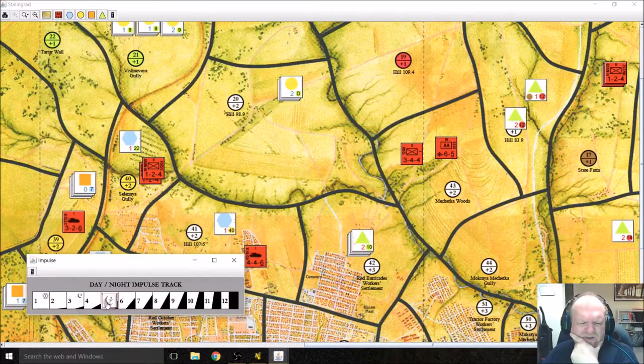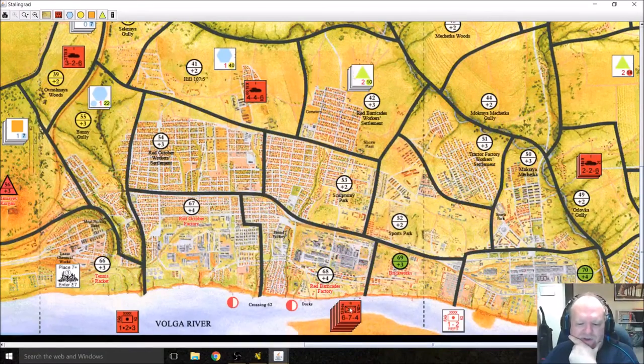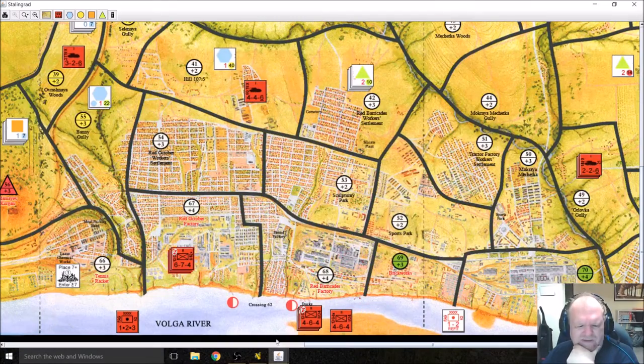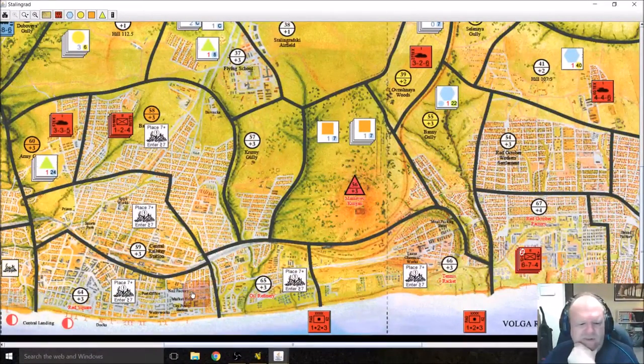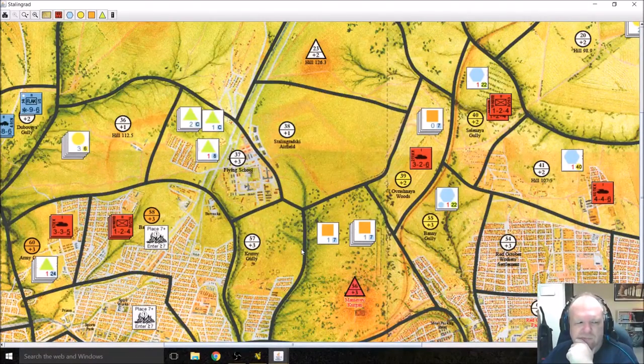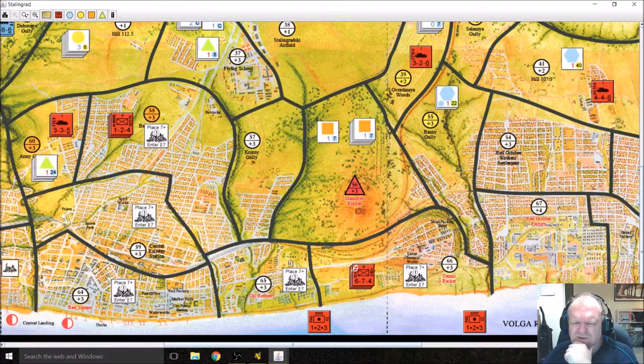Now we flip over to the night turn, starting on impulse 3, and the Russians get to go first. Now the Russians can start bringing their reinforcements over the Volga. These guys are all 13th Guards — let's stack them in groups of three because we get the regimental integrity benefit for every three formations of the same parent regiment, and we can only move them over in groups of three to begin with. We need to plug a hole right here because the Germans are coming. With German follow-up units that could possibly exploit, we see the Germans sitting on Mamayev Kurgan as a threat, so these guys are going to attempt to cross.